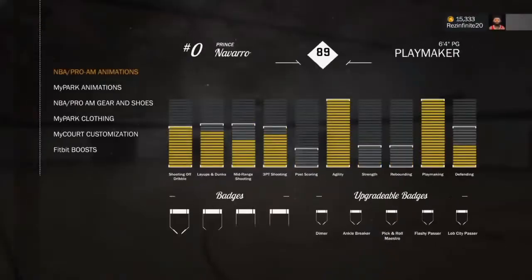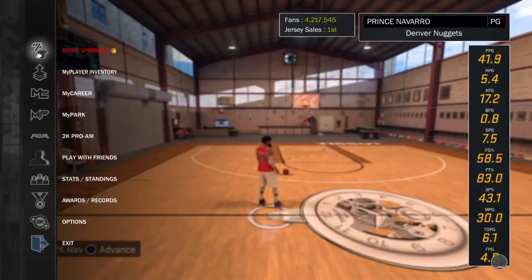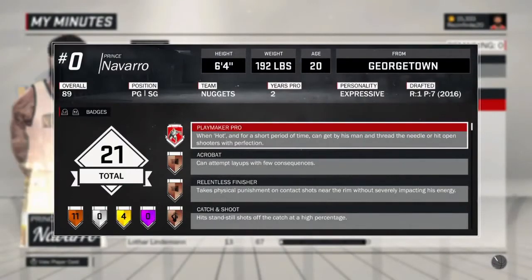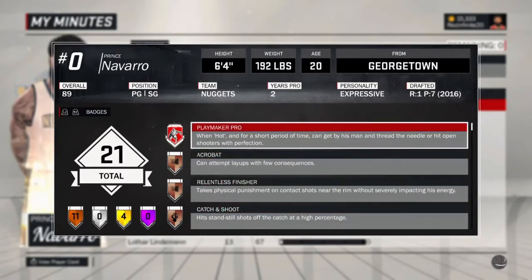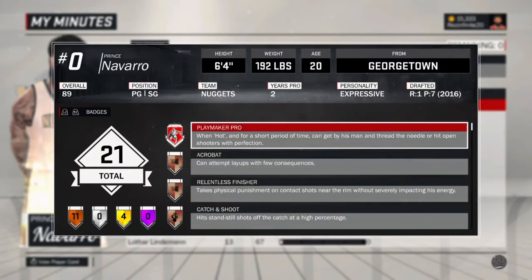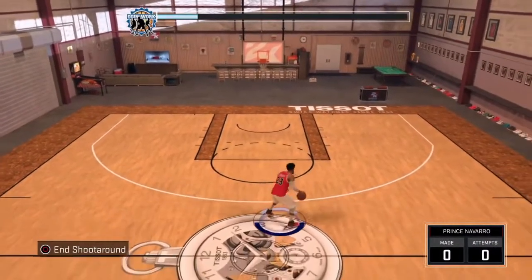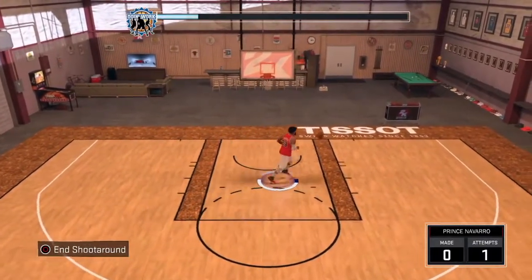Stay tuned for the next video — I'm going to be making the Flashy Passer video. Right there it shows me the Pro Grand Badge. Basically, when you get hot — like if you score 10 points in a row — you get the Grand Badge. The Grand Badge will pop up. So you make like three big plays and the Grand Badge gets activated.